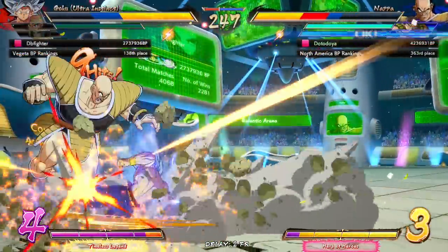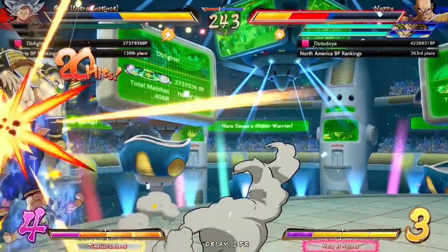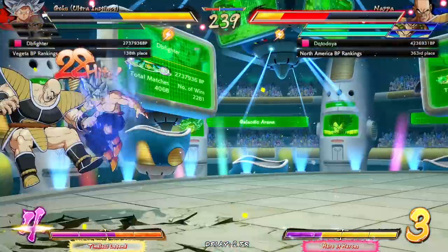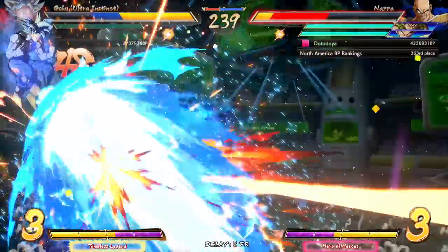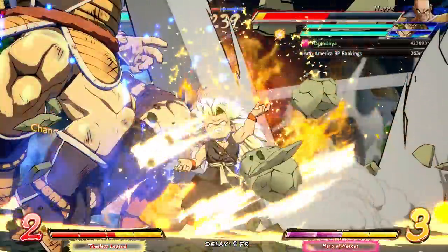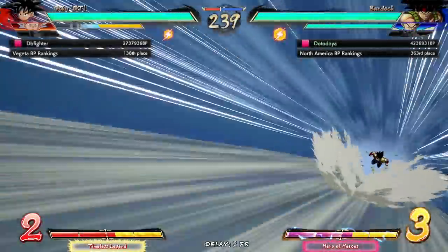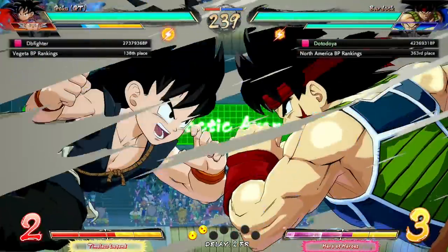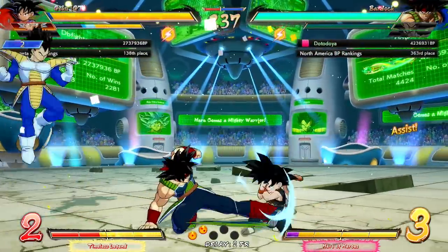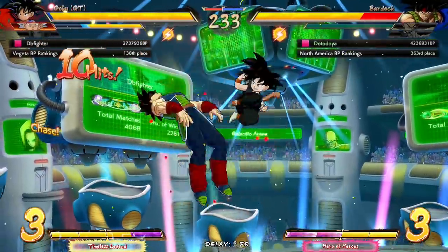Armor up! UI Goku auto is gonna pick that up — that is enough, just depends on how much meter he's gonna have to spend. Looks like a solid three right now. An empowered level one from GT Goku is gonna clean that up with relative ease. We did get a little bit of a lead there thanks to Napa — can't even complain honestly, the OG Saiyan team. Nice challenge — how did he know I was getting ready to dragon rush?